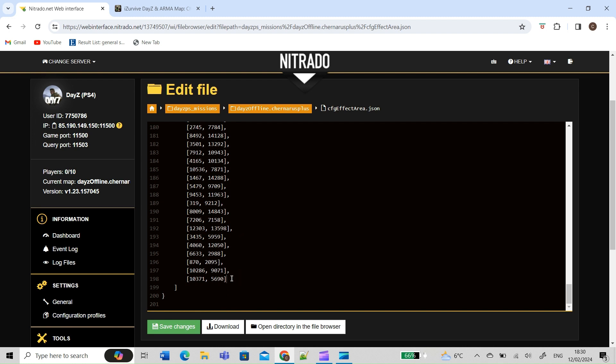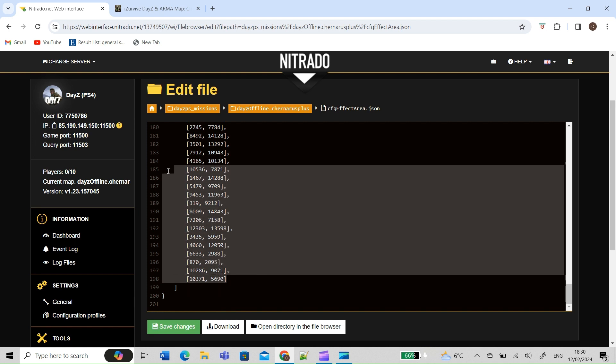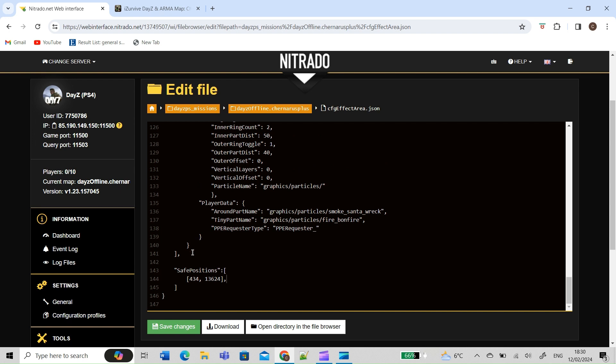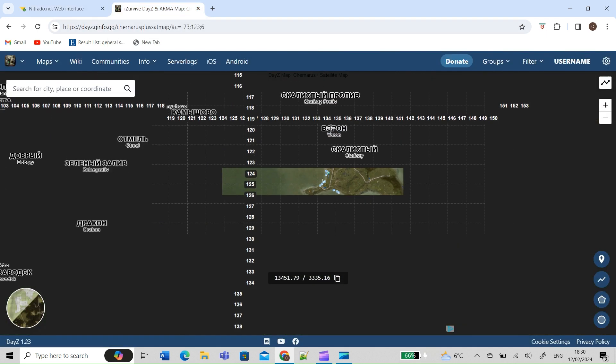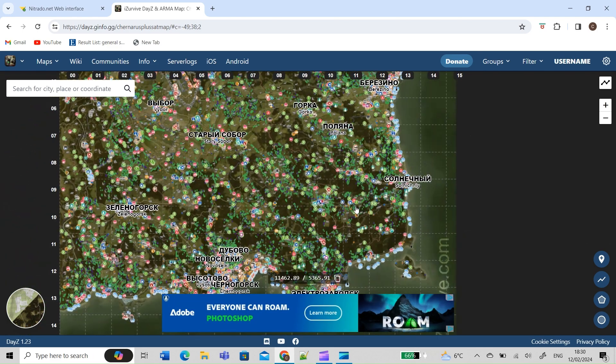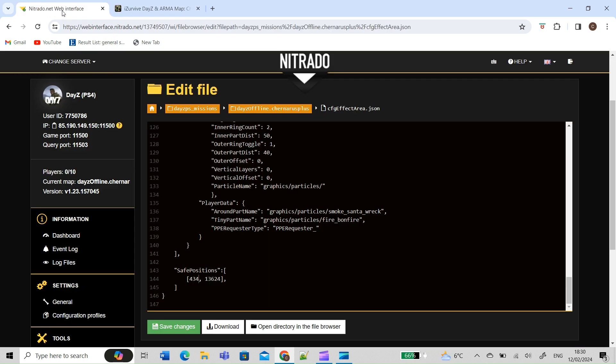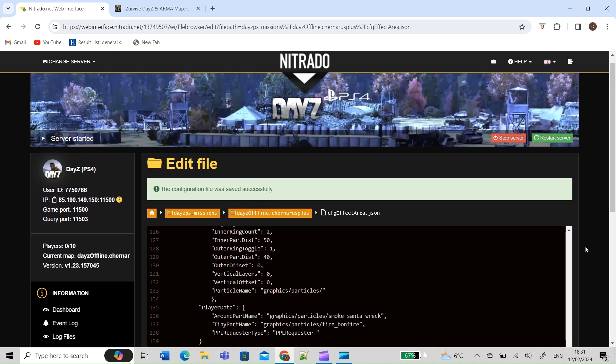So what we're going to do is back it up and then delete everything but one. Then you want to come over to iSurvive and pick where on the map you want to be teleporting your character to. I'm going to zoom all the way into Stileski Islands. I've already picked out some coordinates, and all you're going to do is manually fill in the code — put in coordinates for this particular one: 1-3-1-0-0-0, 3-2-9-0. Now save this.